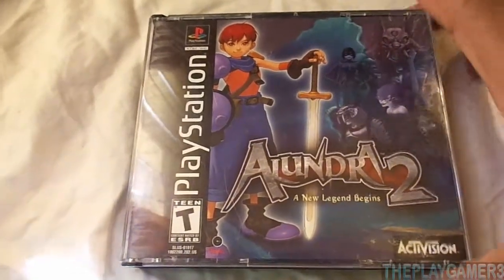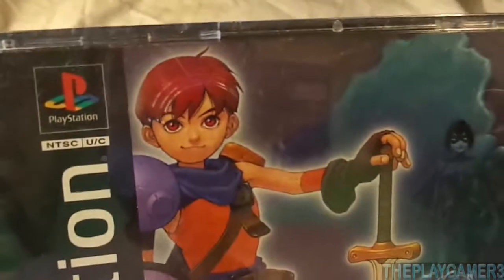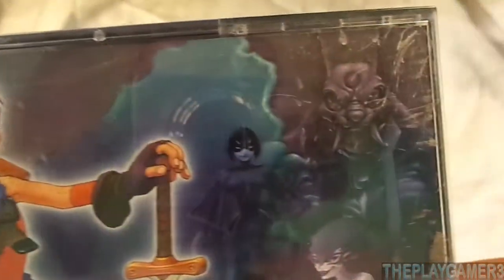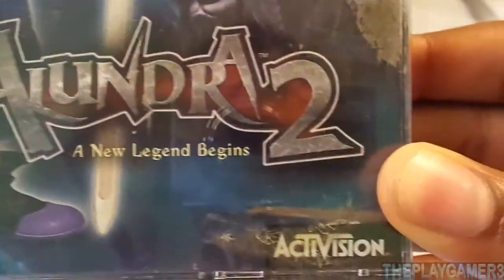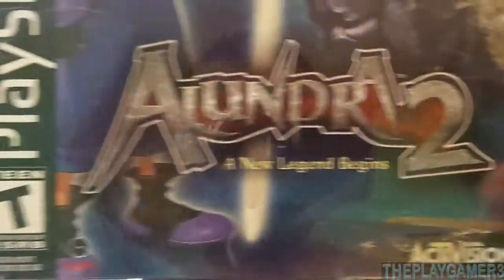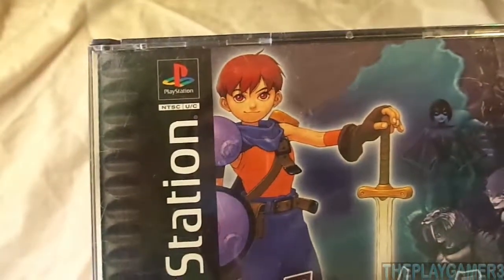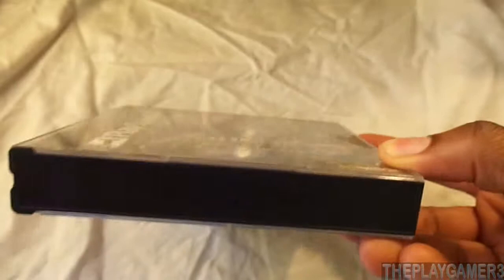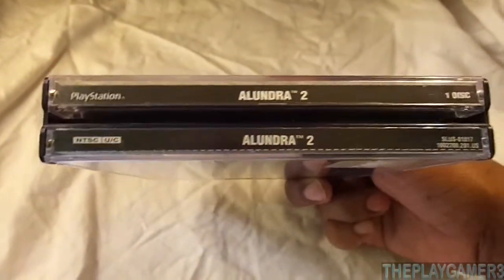In this game, Flint has to stop an evil sorceress that has the power to turn people into evil wind-up toys. This game is more cartoony and light-hearted than the first Alundra game.